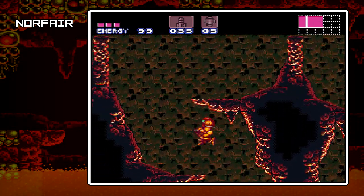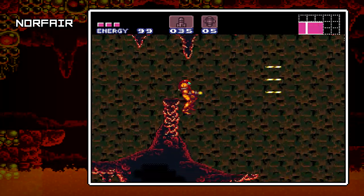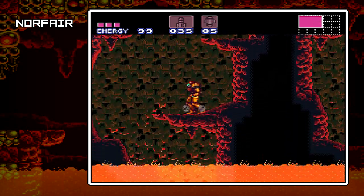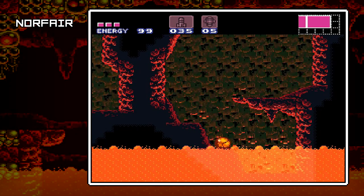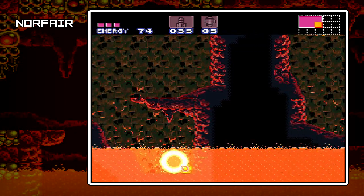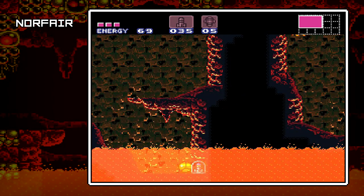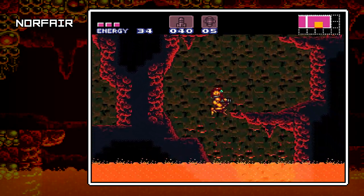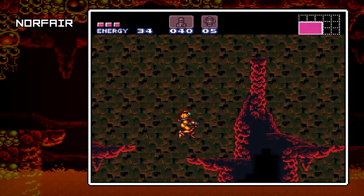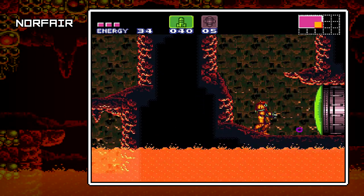Down here in one of these, there is another hidden pickup — I believe there's a missile pickup over here. The game would prefer you to come back with further upgrades to survive the lava, but it looks like you can't shoot it, so I'm going to have to bomb it out. Behind a bombable block, there is a missile pickup. The damage you're taking here is really not going to be too bad — lava drains, but it's a slower drain, slower than acid.